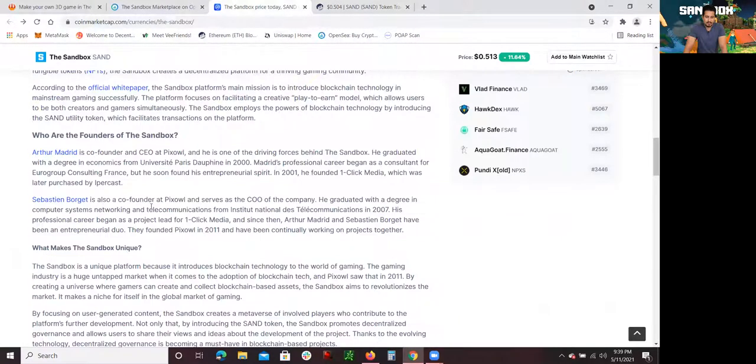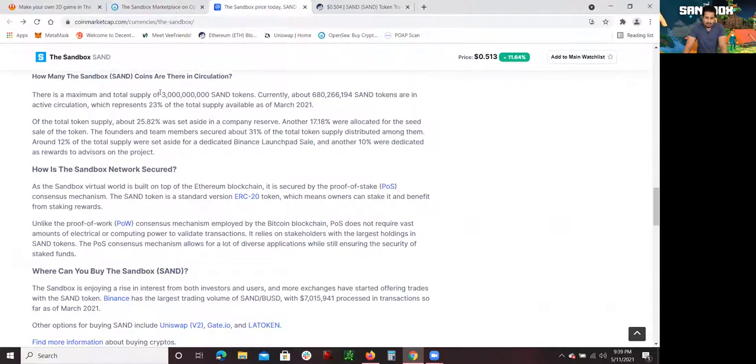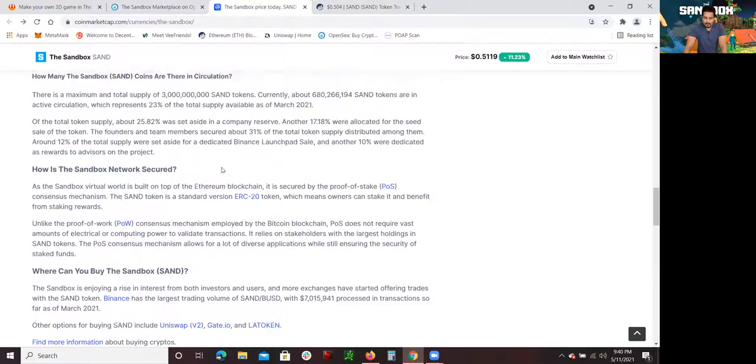There is a maximum total supply of 3 billion SAND tokens. Currently about 680 million SAND tokens are in active circulation, which represents 22% of the total supply as of March 2021. Of the total token supply, about 25.82% was set aside in a company reserve. Another 17.18% was allocated for the seed sale of the token — which is used to raise money to build the platform. The founders and team members secured about 31% of the total token supply. Around 12% was set aside for the dedicated Binance launchpad sale, and another 10% was dedicated as a reward to advisors on the project. The SAND token is a standard ERC-20 token, which means owners can stake it and benefit from staking rewards.